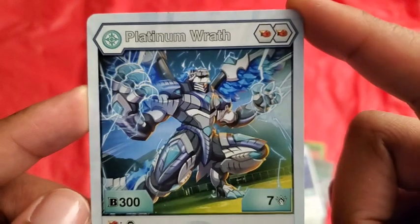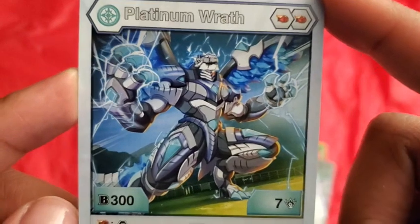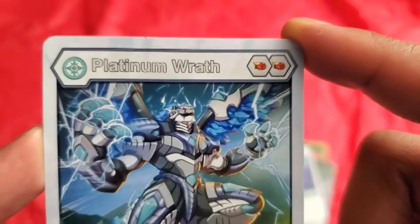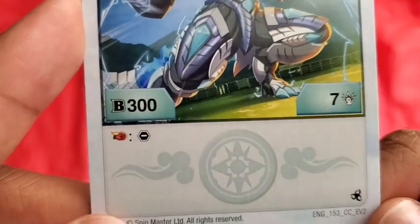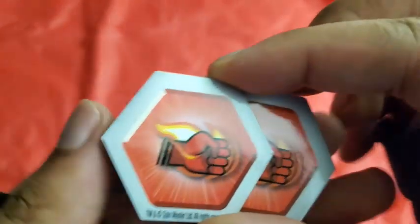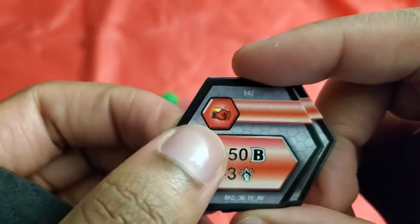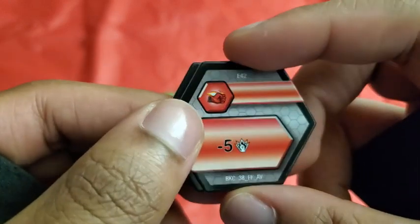Then there's the regular Wrath, which is Platinum Wrath. This thing looks cruel — it looks really powerful and just evil. It takes two Flaming Fist to play, which it does have. If you land on a Flaming Fist you get that symbol. It also has 300b power and seven damage. For the first Flaming Fist there's 250b power and three damage, and for the second Flaming Fist there is minus five damage.